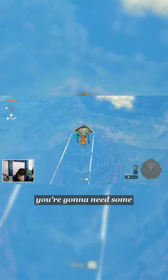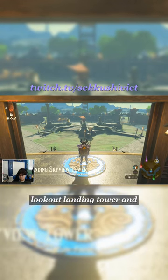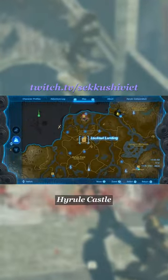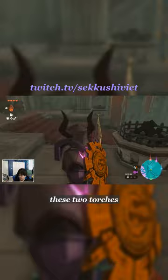To prepare, you're going to need some stamina-increasing items, or make sure your stamina wheel is high enough. You're going to start at the Lookout Landing Tower and take the lift up. Once you're in the sky, head directly north into Hyrule Castle. Once you land, head straight into the Sanctum and climb the stairs up to these two torches.